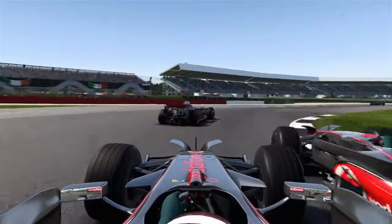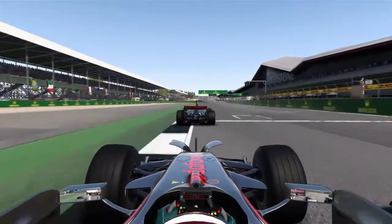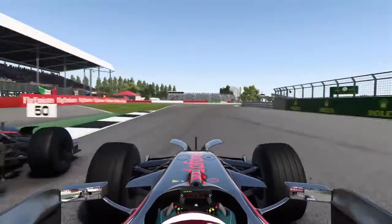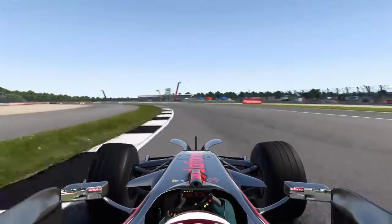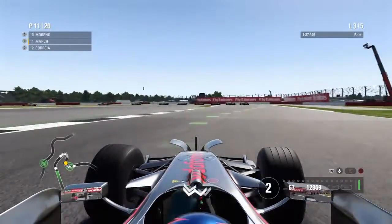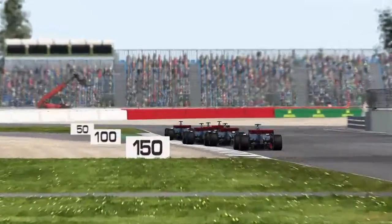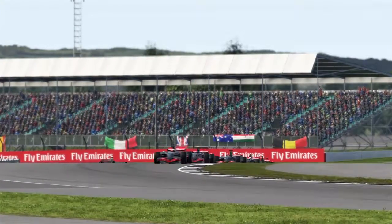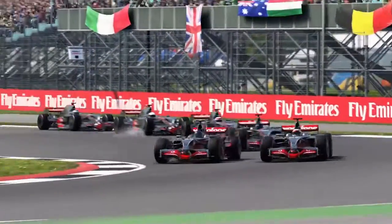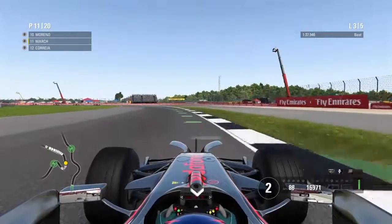This other guy goes straight around the outside of the driver who overtook me the lap before, gets past him, then slips to the inside and forces me wide — he overtakes me too. That is absolutely mad! We dive down the inside of him again; it's quite a good little battle between all four of us. I slipstream him and dive straight down the inside to make the move stick somehow.